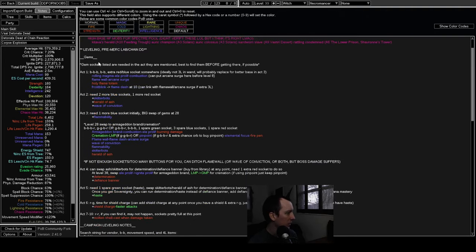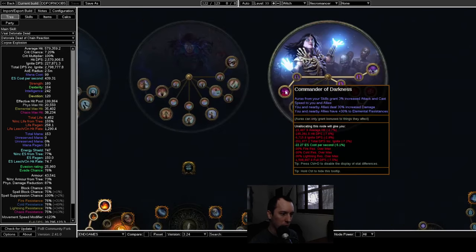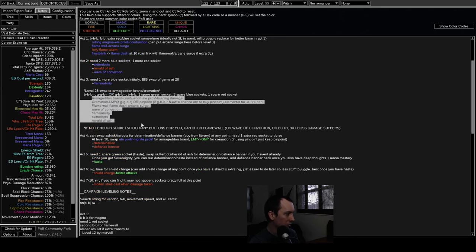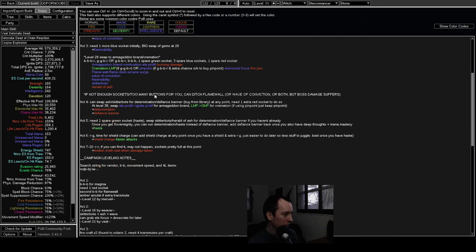Then there's a leveling mini-guide that lists what gem sockets you'll need, because the biggest challenge progressing through the acts is making sure you have items with the right sockets for all your gems — especially as Necromancer since you can grab Commander of Darkness from your first lab for 30 all resists. Usually leveling gear-wise you just need resists capped and life rolls. The guide is color-coded wherever new gems are introduced so you can see at a glance when you need lots of blue gems, for example, and it lists out the exact gem socket colors act by act.